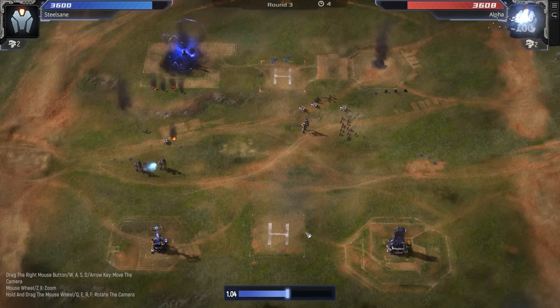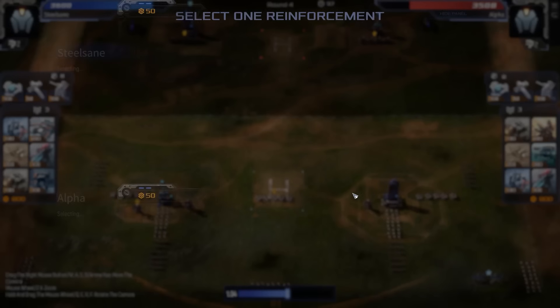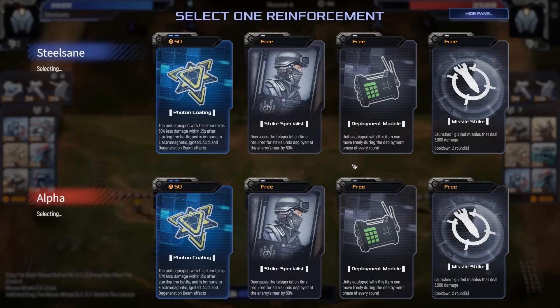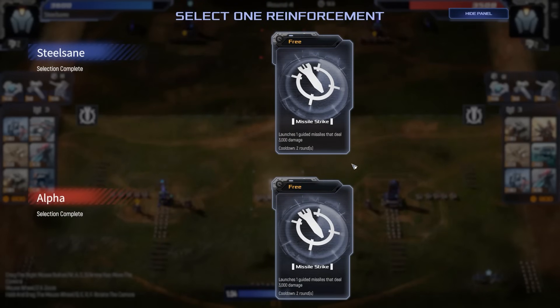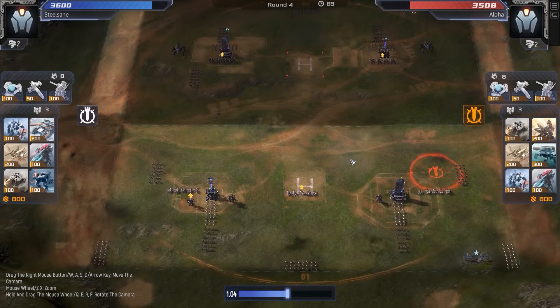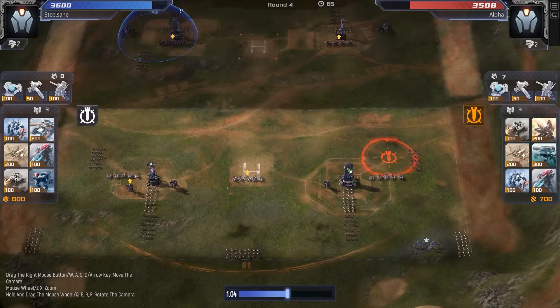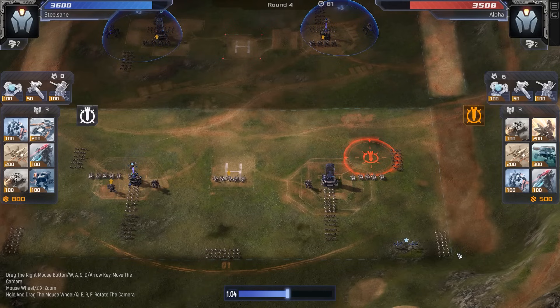Feels pretty solid so far. I feel like we're lacking a little bit of chaff clear — I'd be a little bit concerned about that. Missile strike. I think that's fine — no strike specialist shenanigans going on. Missiles tend to go here or here, unlike the backline waves. This is much much greedier. SteelSane will probably barrier against this.